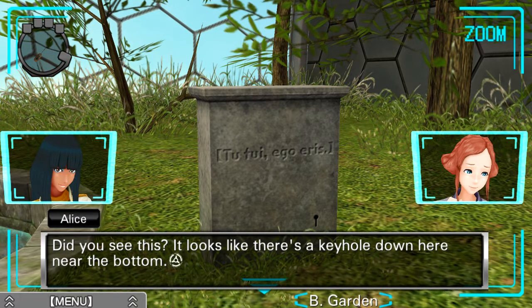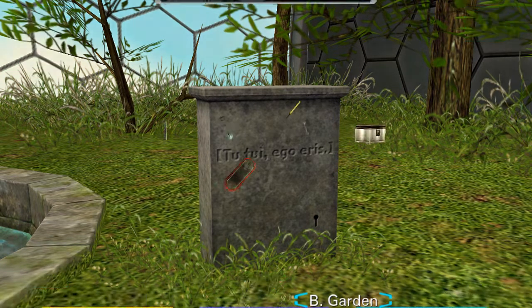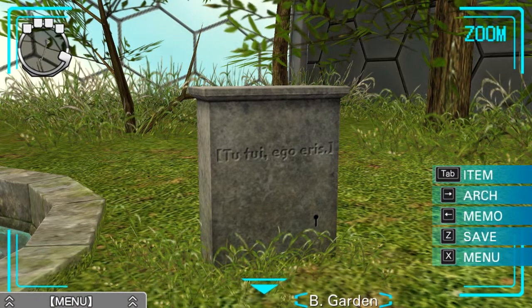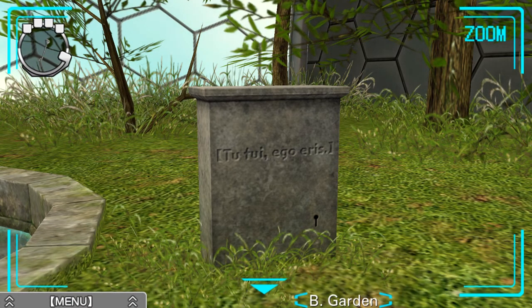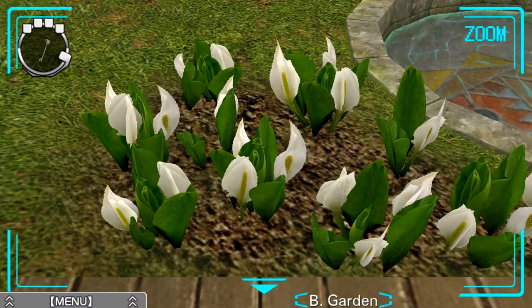Did you see this? It looks like there's a keyhole down near the bottom. We'll try the silver key — I would imagine the silver key is for the silver chest, but we'll give it a go. Nope, no luck. If we don't figure out what it means by the end of the puzzle, somebody please let me know in the comments. It's probably something like 'you went and you were.' Anyway, this is the thing for our third — the gold chest, right?